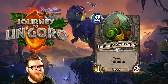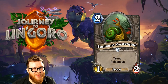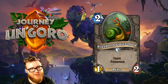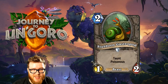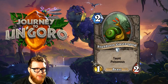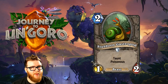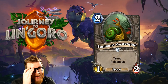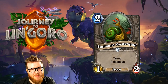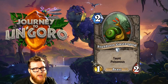Moving on to Stubborn Gastropod, a new 2-mana 1-2 Beast. It has Taunt and Poisonous — a fun combination. If your opponent has a big minion, you're forcing them to trade into the Gastropod if they don't have removal for it. It's particularly good against the new Hunter Legendary that automatically attacks stuff you play. That said, the actual applications are probably more towards the gimmicky side. It's maybe okay in some Beast decks, but I suspect it won't make the cut — a little too in between in what it tries to accomplish.